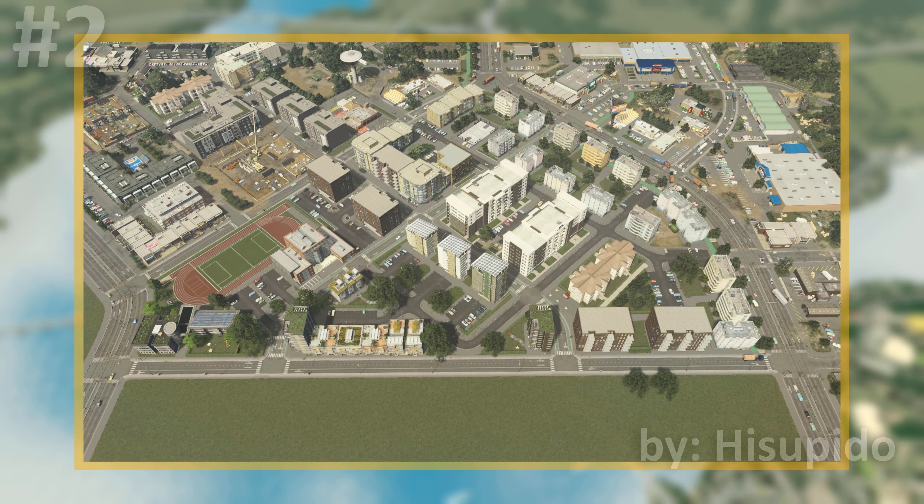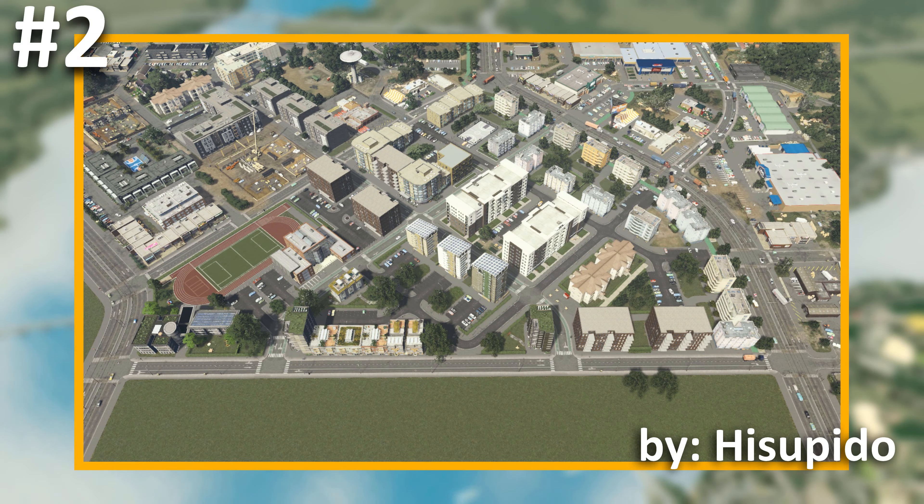Coming in second is a highly developed area featuring medium-rise buildings in the form of apartments and a track-and-field. This submission is from Hisupido, and I hope I pronounced that right. The area features a very well-developed space, mixing some awesome apartment buildings from the workshop with some of the vanilla ones. It blends in quite nicely with the surrounding area to the top left where there are apartments already under construction, and it captures that gentrification process that is clearly in full swing here.